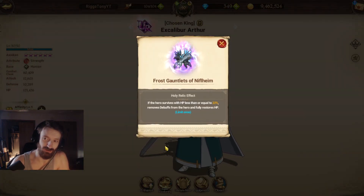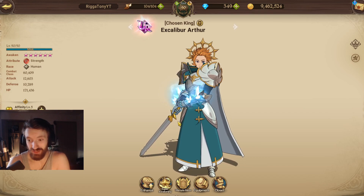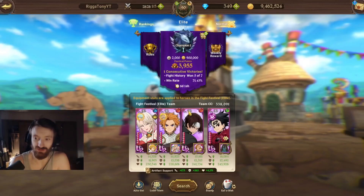If you guys don't know what the Arthur relic does: if the hero survives with HP less than or equal to 20%, it removes debuffs from the hero and fully restores HP. It doesn't remove the taunt, which I think is kind of ludicrous — I think it should at least remove the taunt. But you know, this is NetMarble, they had to make a busted hole.